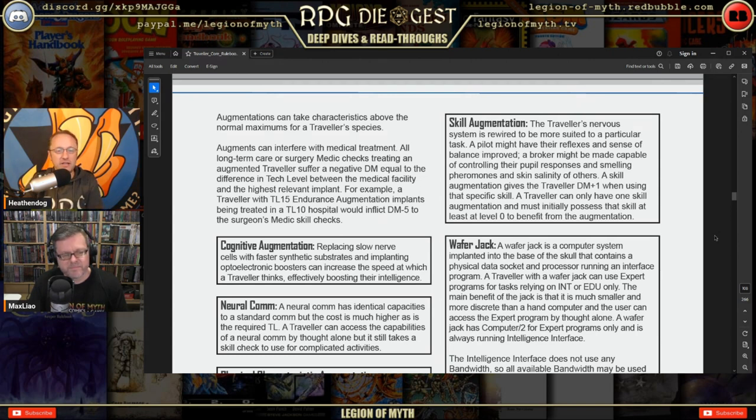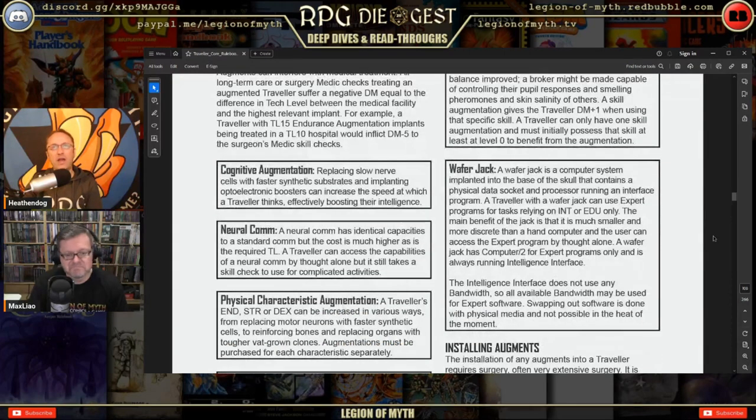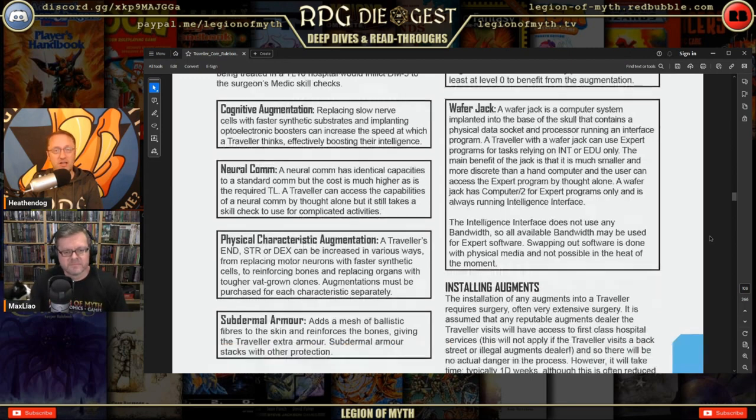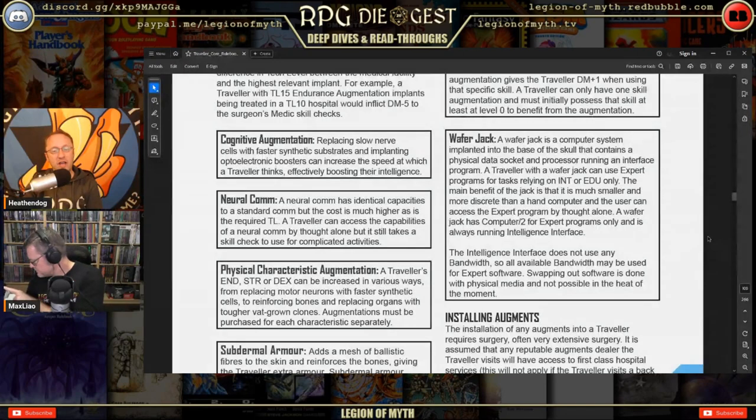A wafer jack is a computer system implanted under the base of the skull containing a physical data socket and processor running an interface program. A traveler with a wafer jack can use expert programs for tasks relying on Intelligence or Education only. It has Computer level 2 for expert programs only and is always running an Intelligence interface. Swapping out software uses physical media and is not possible in the heat of the moment.